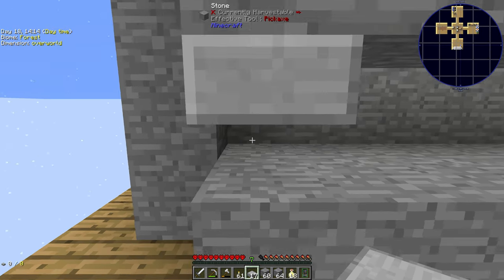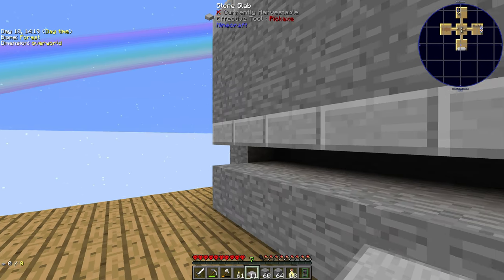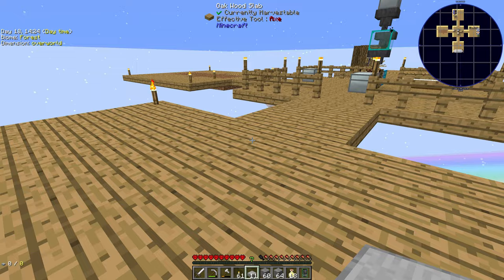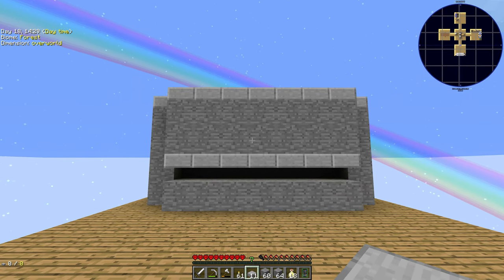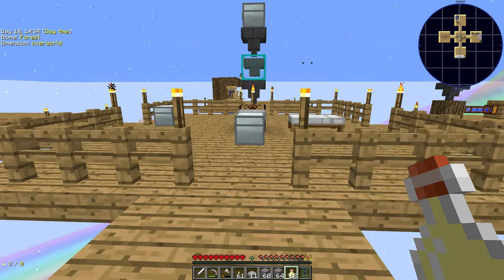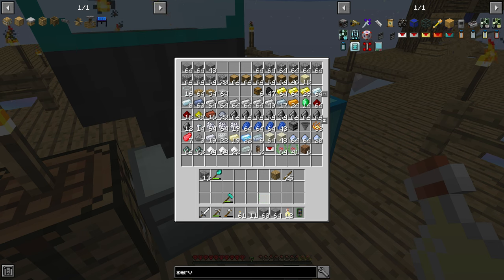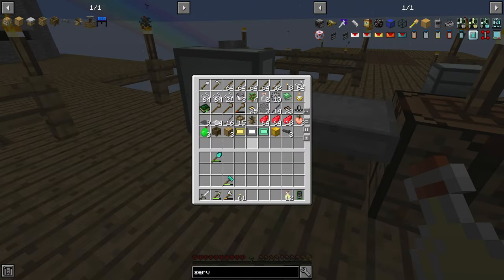I put half blocks on top, which means nothing spawns up there — nothing spawns on a half block. There's a half block in a hole here that you can reach through and hit the mobs, but it's pitch black so they can still spawn. However, that level is a bit risky because skeletons can shoot through there as well. We are nowhere near indestructible, and allowing them to shoot me from the mob farm is a bit daft.